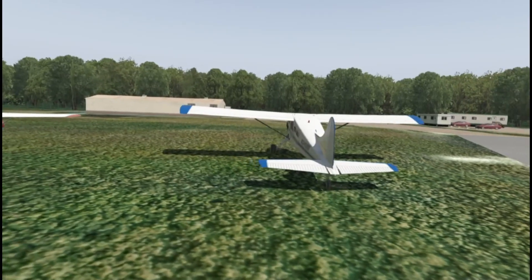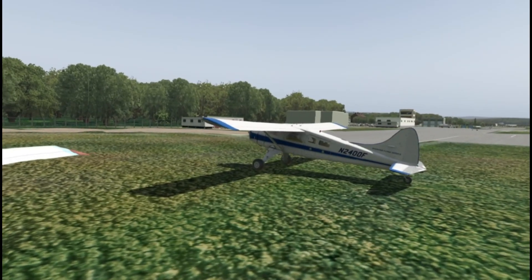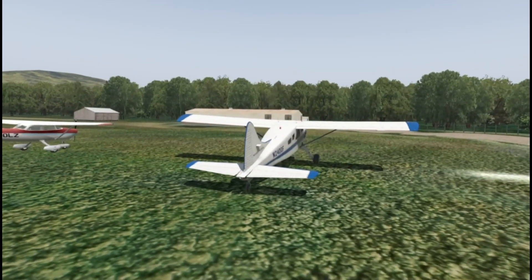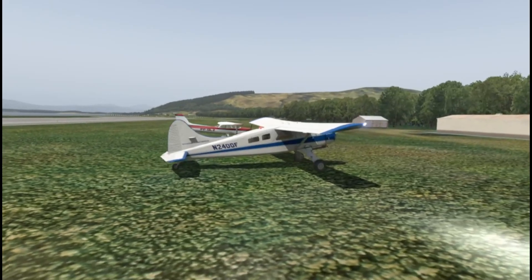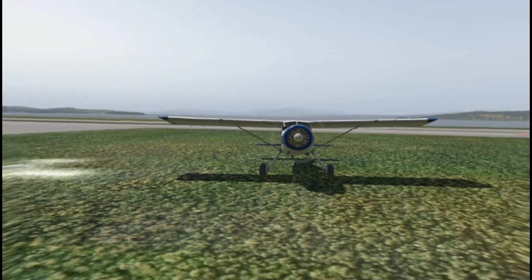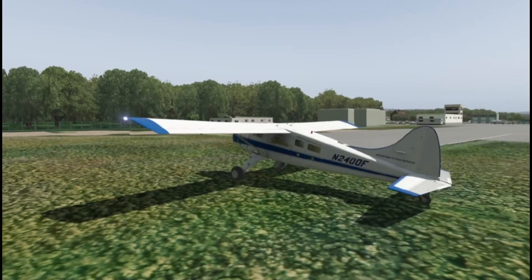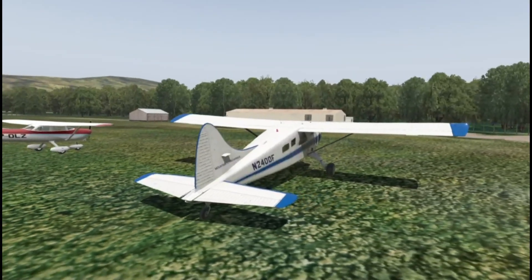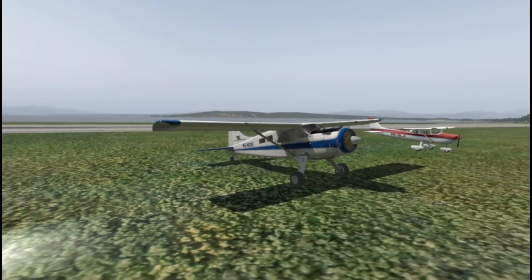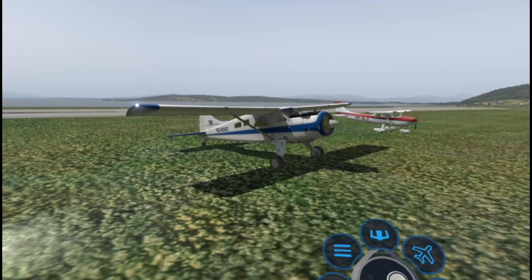Hello guys, welcome to X-Plane 11. We are in the Rift S. It's been a while since I've been in this headset, and I still love it — I always have. I thought it was about time I gave it some love. We're sat on the ground in the beautiful, ever gorgeous Thranda Beaver, which is a brand new release. It's actually my favourite tail dragger in X-Plane 11, without a doubt. We're going to take this up around Scotland for a bit of a jaunt, and we're going to fly over Ben Nevis because Orbx have finally sorted out the mesh issues.